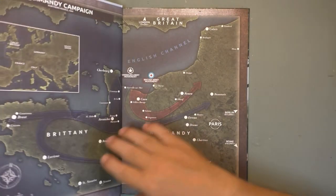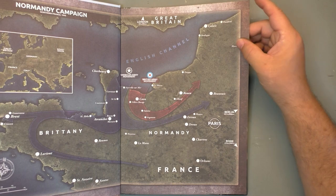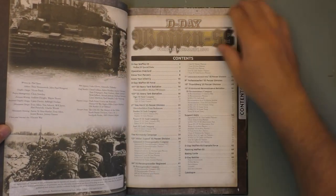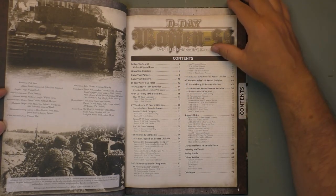So first, when you open it, it's a hardcover. The hardcover represents the Normandy campaign in 1944. We go over who we have to thank for making that book possible, and then the table of contents.